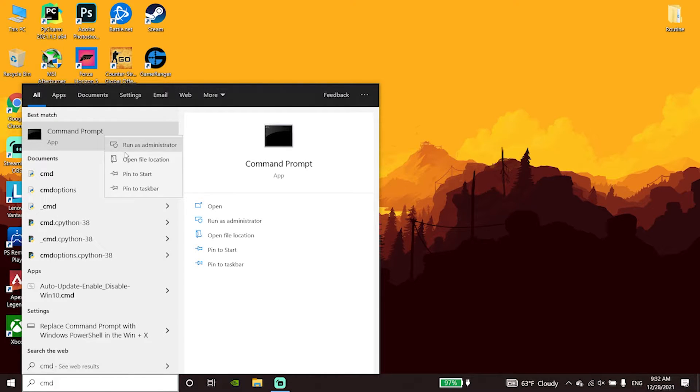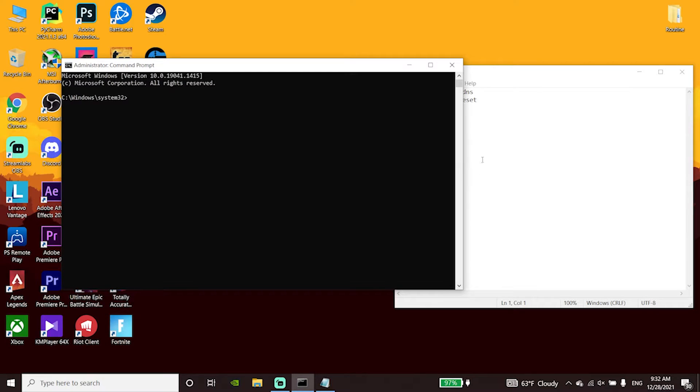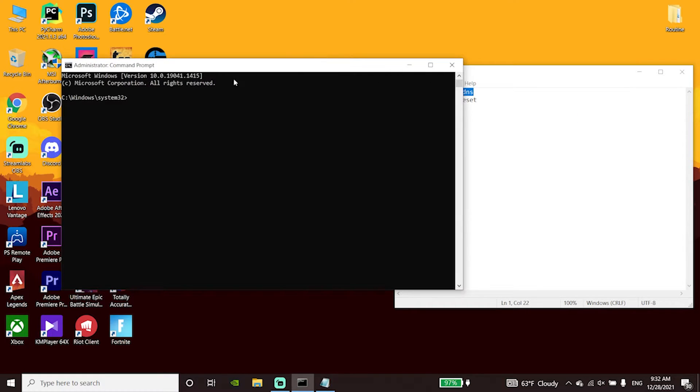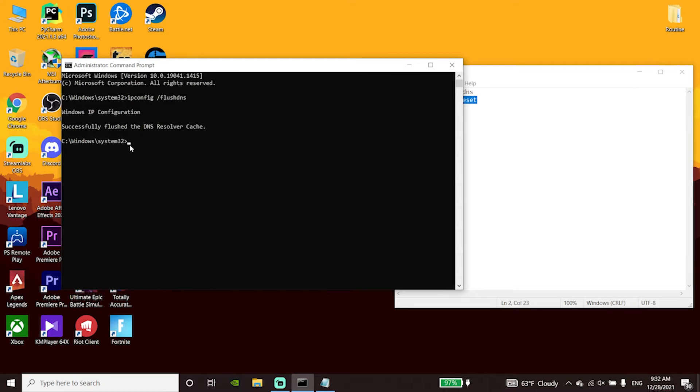Run CMD as administrator. Check out my description and copy the commands listed there. Go back to CMD, right-click with the mouse to paste the first command, and press Enter on your keyboard. Then copy the next command, right-click to paste it, and press Enter again.